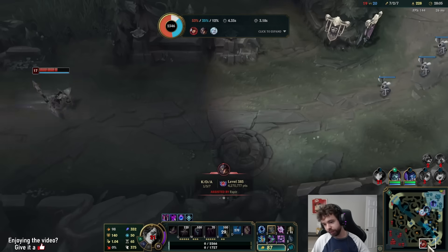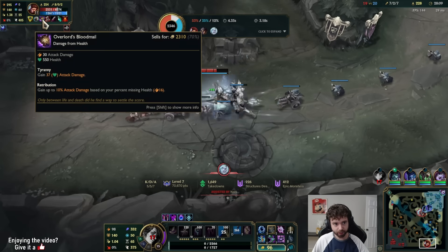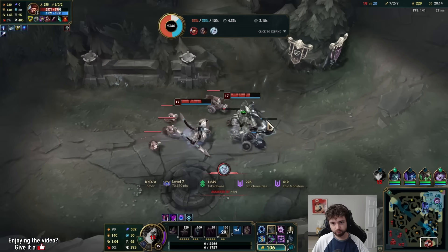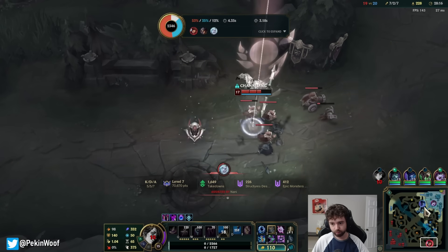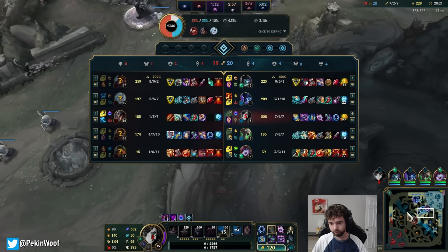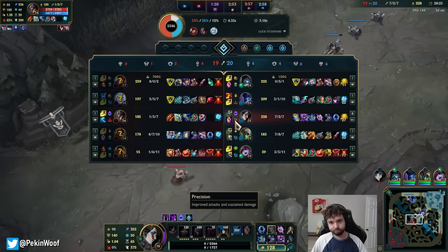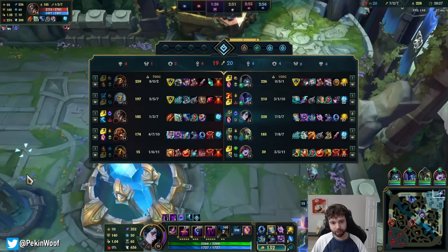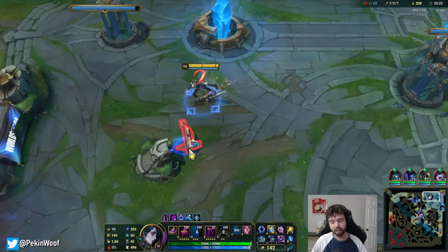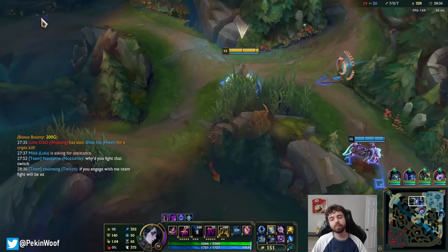Even if they clump up for me and I land a three-man hit, it doesn't really matter — they were too tanky. Baron's going to be up soon. Still, having Dragon Soul is like a really big deal. How does a 0-5 Yorick have a shutdown? A 0-5 Yorick who is down farm and two levels behind has a shutdown.